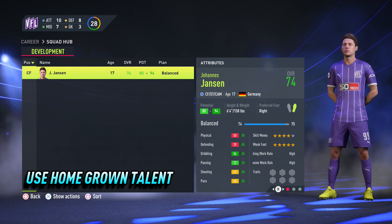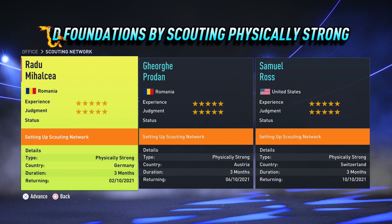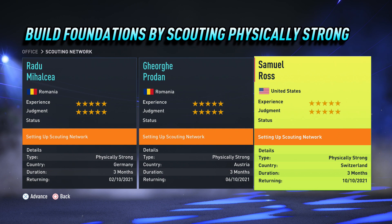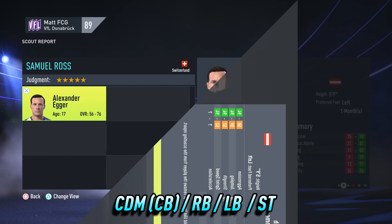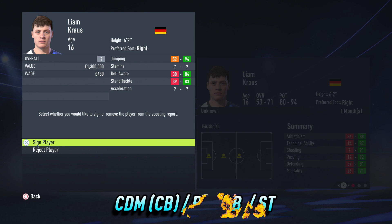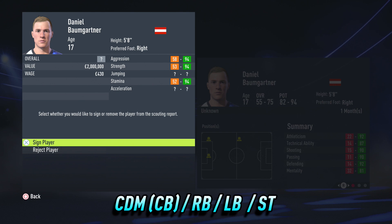When building a youth academy squad I like to start at the back, building foundations with a solid defence. The best player type to search for is physically strong. The most commonly returned positions when scouting for physically strong players are central defensive midfield, who are very easy to convert to a centre back, right and left back, and a big powerful number 9 type striker. Standalone centre backs are very hard to find in FIFA 22 career mode, but tall central defensive midfielders are very easy to convert into centre backs. I recommend at least two monthly scouting reports searching for physically strong type players to get all defensive positions covered and hopefully a couple of strikers too.